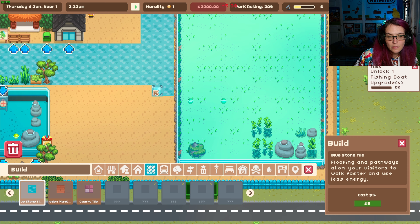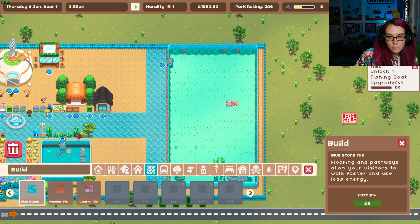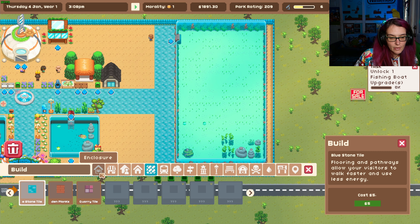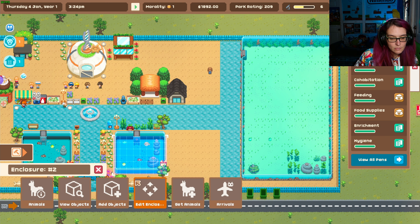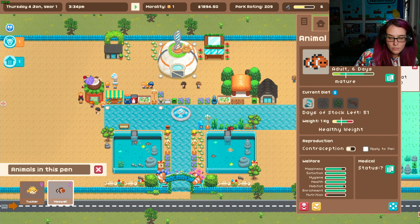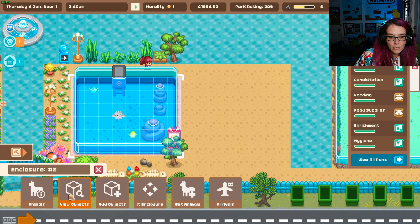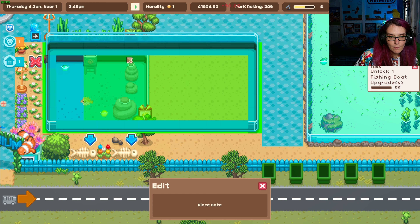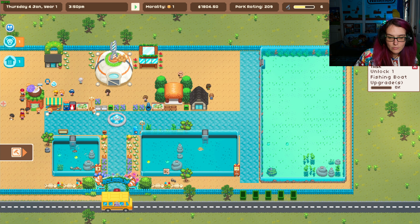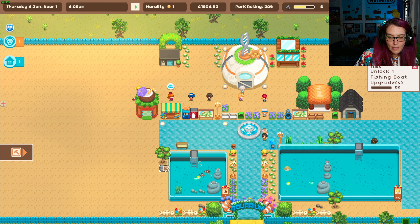We're gonna make this wrap all the way around because I have a feeling there's gonna be a lot of fish that can live in that reef area. And I could probably put a little thing right there too — another area I could expand. I think I am gonna change the shape of this to be like that. There we go, okay that looks a lot better. And maybe I can change the shape of this one now.